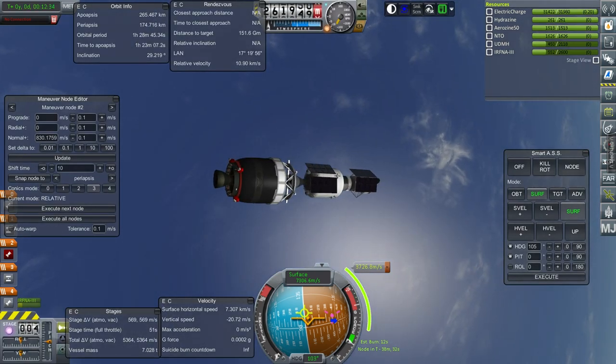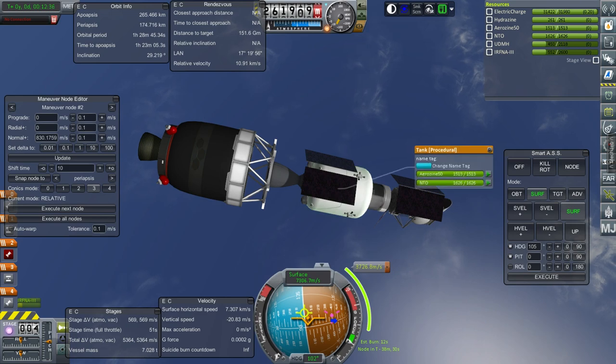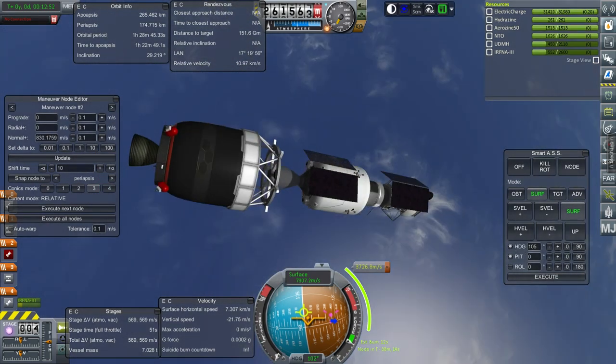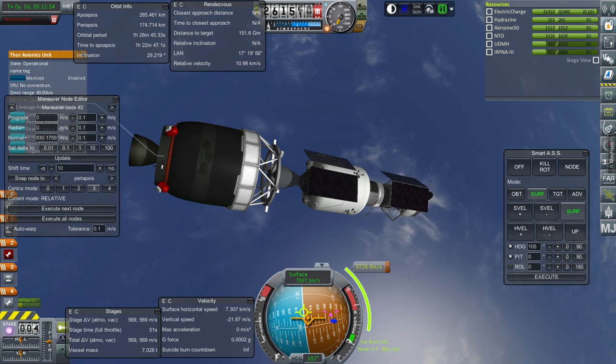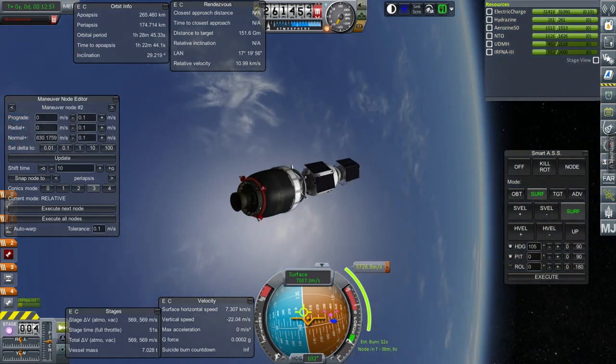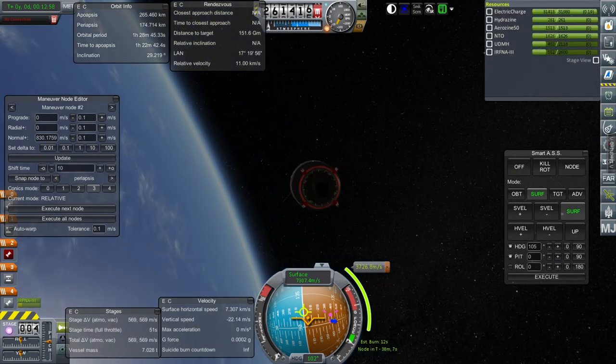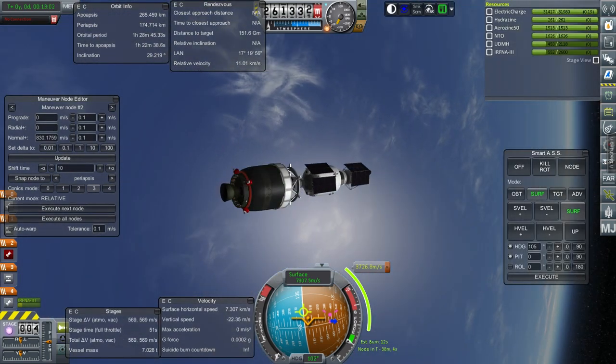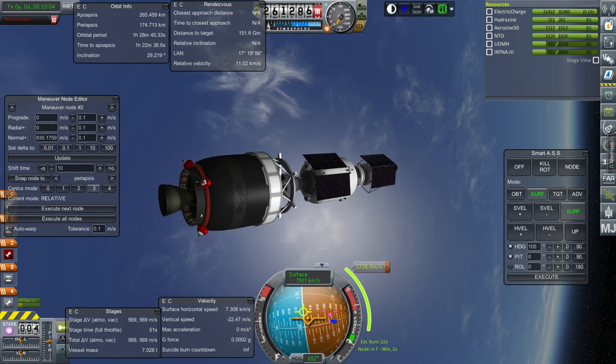In 38 minutes I'm going to lock all the fuel up in the stack. Right now we still have one of the Thor avionics units, so our electric charge is draining more than it would. The solar panels are charging a bit, but not optimally — I'm worried about that, but I think it'll be alright.